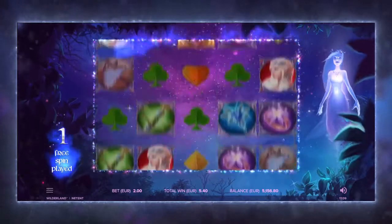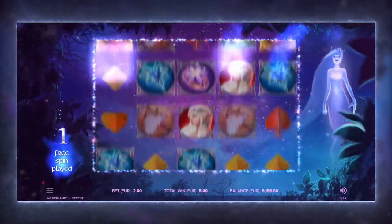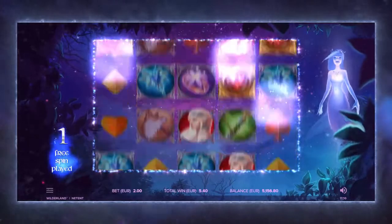In Free Spins, the Activation Zone covers all 3 rows, so there is a greater chance of creating clusters of wilds.